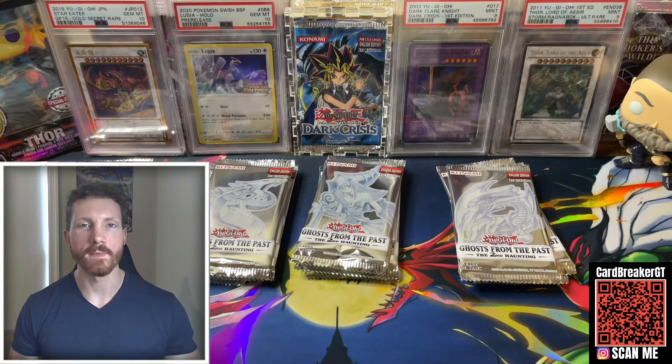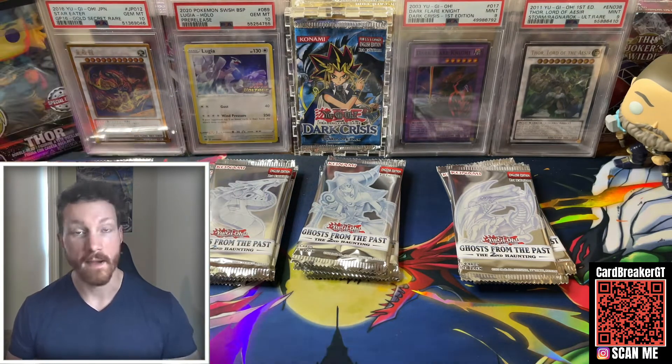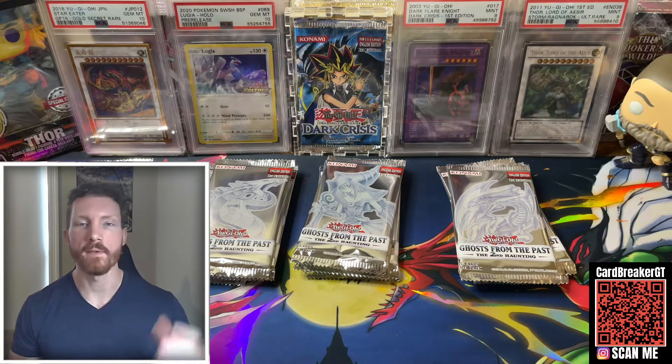We've got our display box open and ready to go. I've got all of our mini boxes separated — one, two, three, four, and five. There are five mini boxes per display. Sparkman, you're going down. If you guys are new to the channel, you may not be familiar with myself or Sparkman, so welcome. Consider subscribing. But Sparkman and I have done a lot of battles — some wins, some losses. We're hoping to pull a Ghost Raider today.